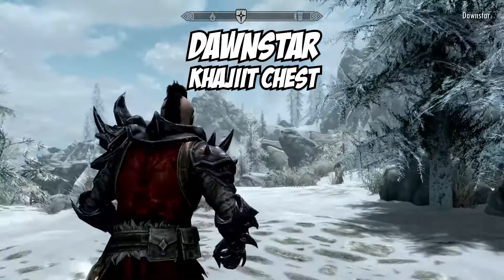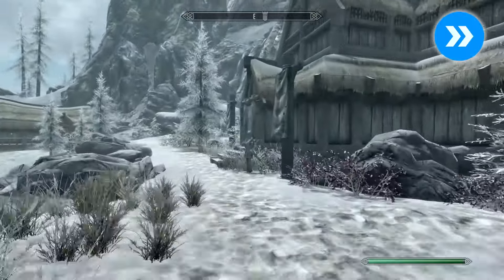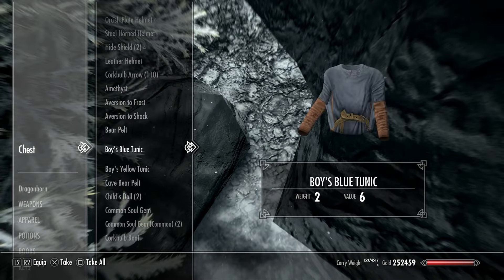The second chest can be found in Dawnstar. This one's nice and easy — simply walk over to the pile of rocks and shrubbery near the mine. Look at the floor and voila, a chest connected to the Khajiit traders will appear before your eyes.